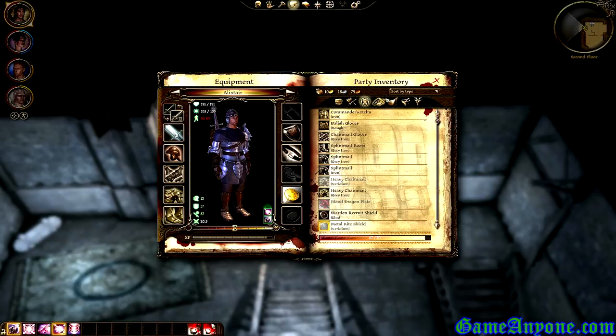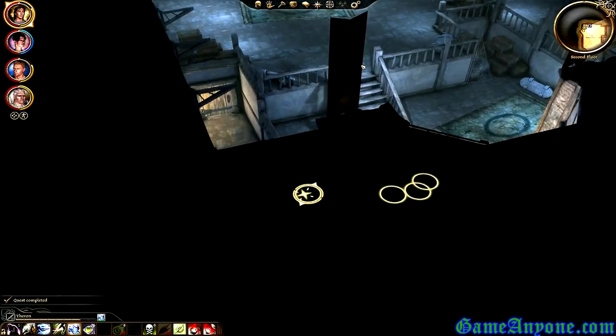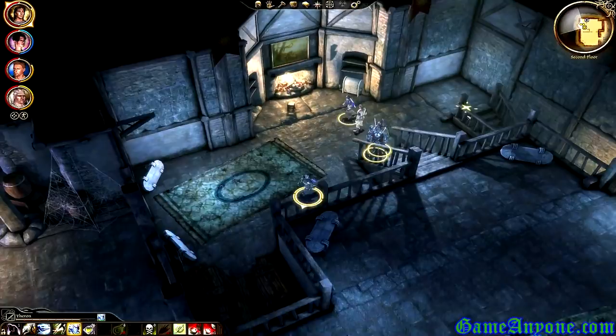I'll switch the weapons out when I get back to town or camp so I can do the enchanting. Now we need to leave — no wrong way to do so. Let's get out of here.